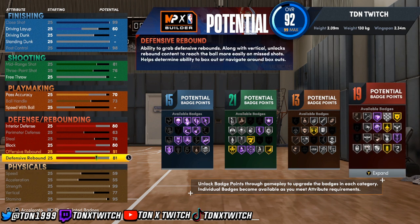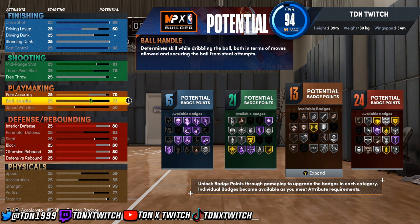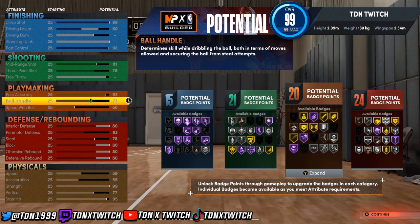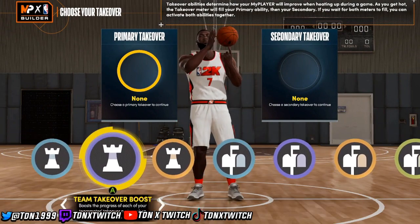Go back up and put 80 for defensive rebound and 80 for offensive rebound. Speed with ball you can max out — get that to 99. So you end up with 20, 24, 21, and 15 in those categories.